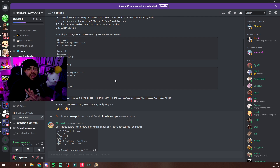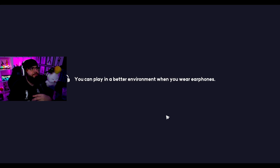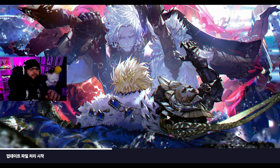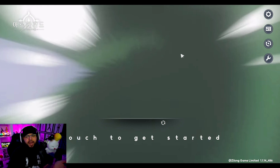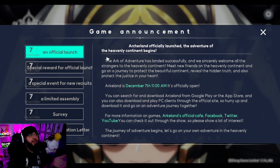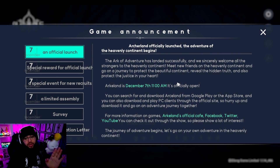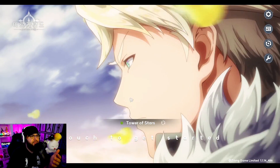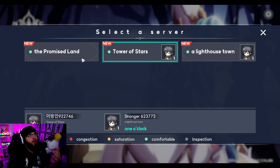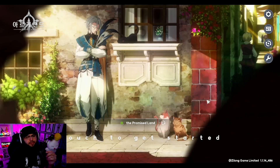Then you can literally launch the game and you are all set. To prove the auto translate works, I'm going to show you guys right now. As you can see, I'm loading the game up — this is the PC version. Already right here it's in English. Sometimes it does take half a second or a second to translate what's on screen, but it does translate. It's going to ask you to log in — I'm already logged in. As you can see, everything is translated. This is originally not like this. I'm going to open up a new server — 'The Promised Land.'